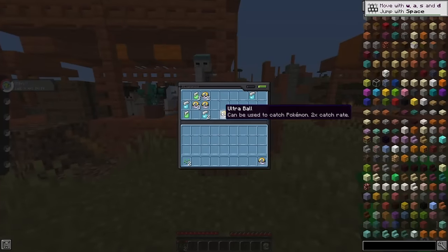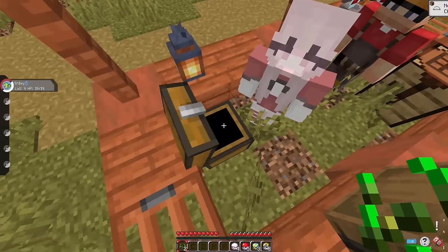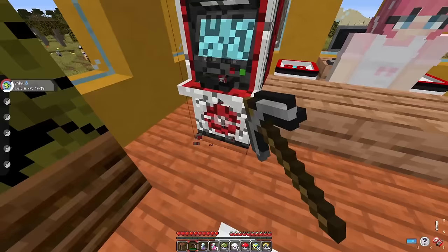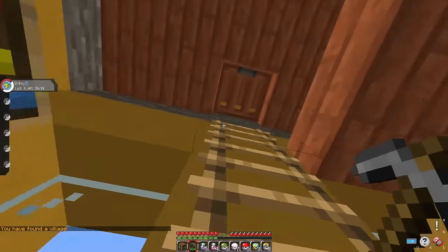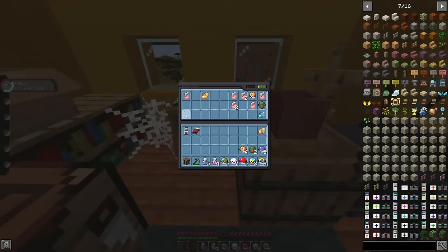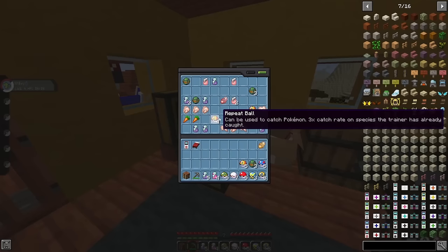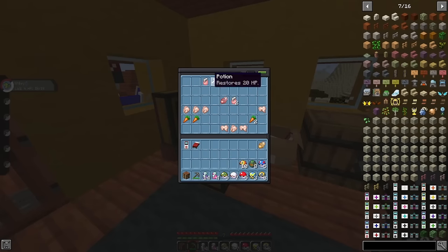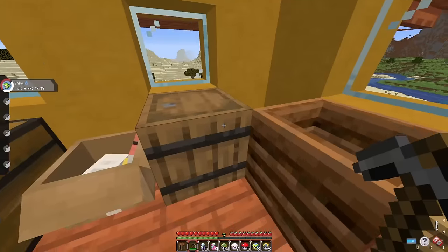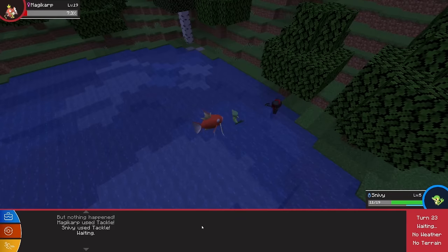I chose to start my adventure with Snivy and we went straight to looting the little village we spawned into. You can't go on an adventure without a PC. The best thing about the shopkeeper - if you go upstairs, there's so much loot you don't even have to pay for it. Granted, it is their storage area, but technically there's no Iron Golem to guard it, so it's all mine.